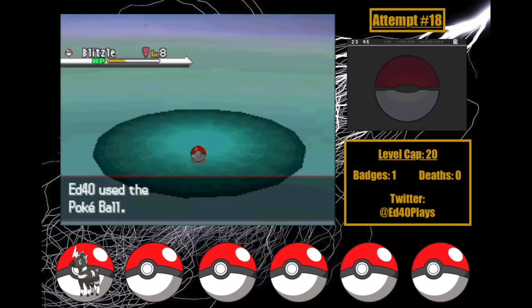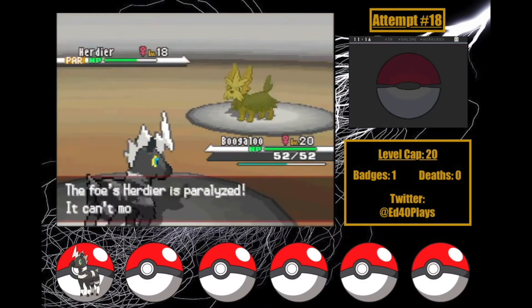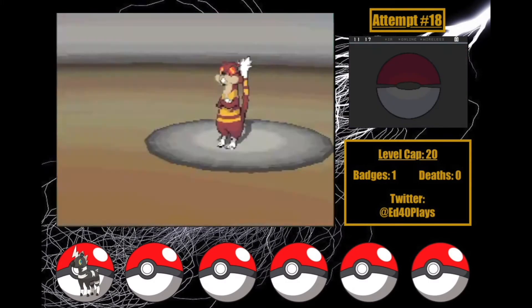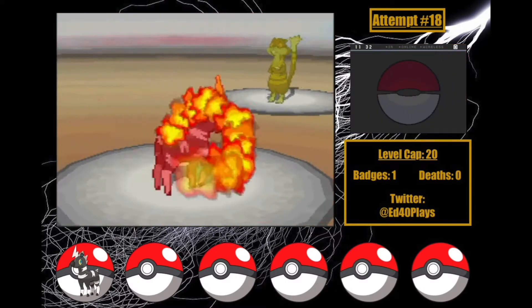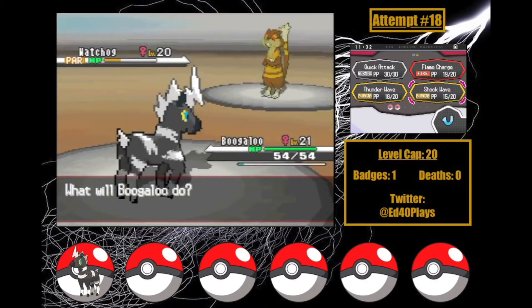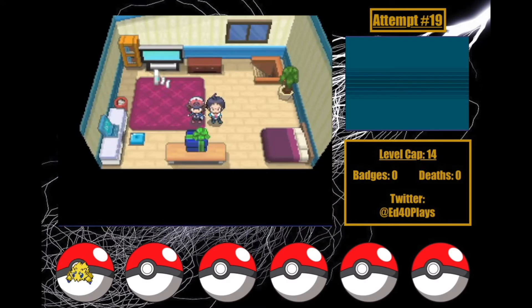I finally get one with near-perfect Defense and Special Attack IVs, train her up, and take on Lenora. She makes it through Herdier on full health thanks to some luck, then paralyzes Watchog, taking a Leer. A Hypnosis activates her Chesto Berry as Shockwave gets to work. Thanks to two consecutive missed Hypnosises, Boogaloo gets another Shockwave and a Flame Charge off before we might be in range of a KO. I hit Shockwave, and it's not enough — Boogaloo gets taken out.